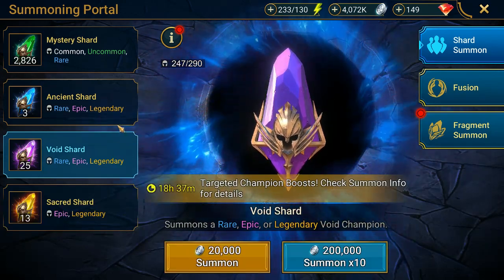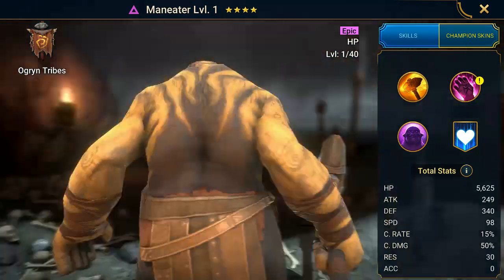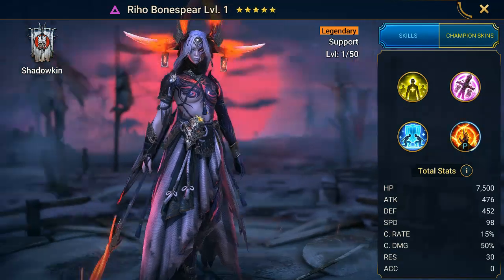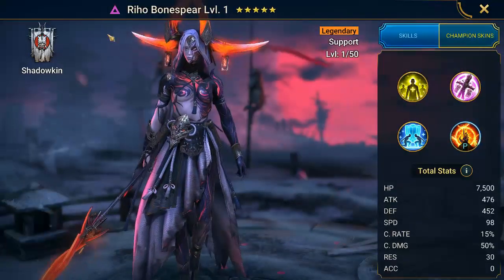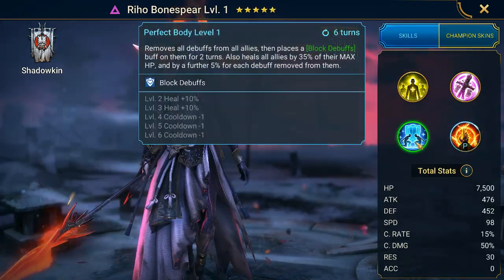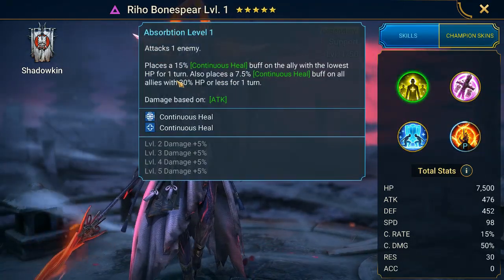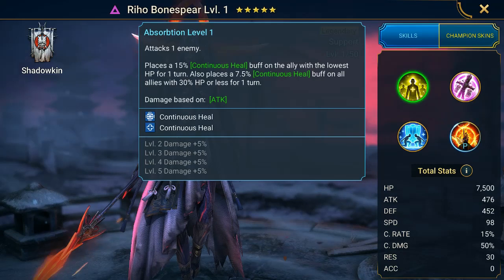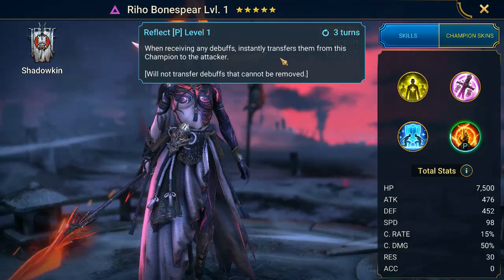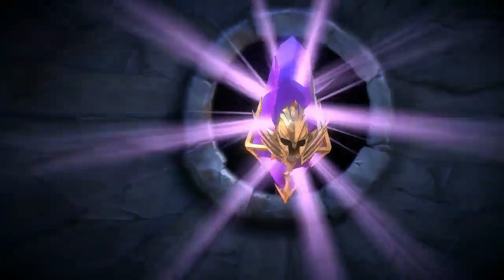What's going on guys, got a brand new YouTube video here. We got 25 purple shards, I'm going for a second Man-Eater - I need it. I could pass through a lot of stuff, either him or her, and I think I might be close to getting a legendary void so hopefully we can pull her. I feel like I already have a champion that does this, so let's just go ahead.